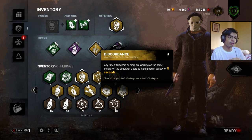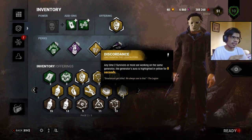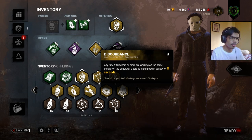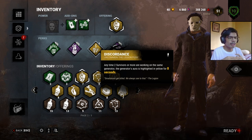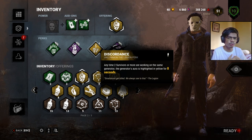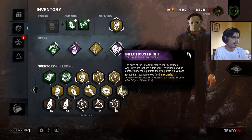Next we have Discordance. This notifies us whenever a gen is being repaired by two or more survivors. I'm using level one because you get notified every eight seconds. Meanwhile, if you level it up to level three, the generator is highlighted longer, but it won't give you a visual notification — so level one is much better than level three.